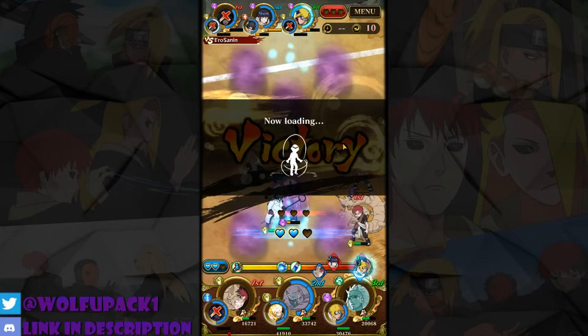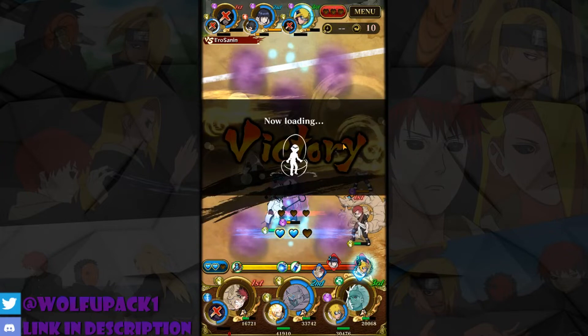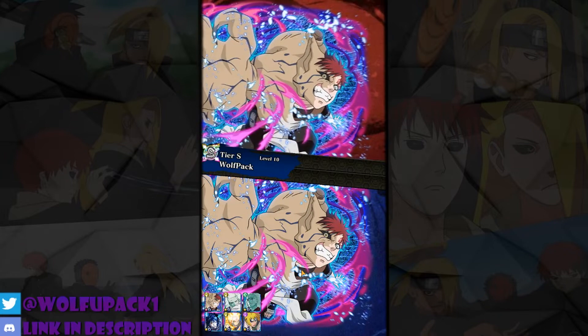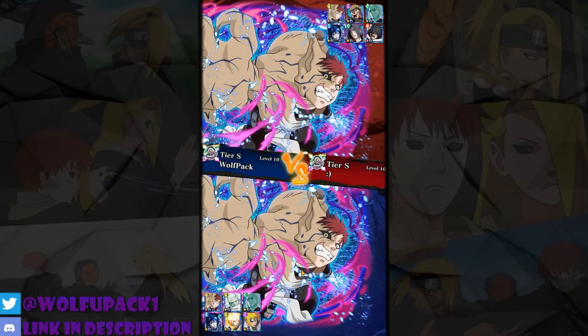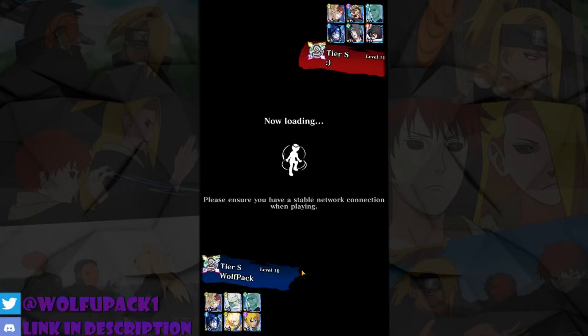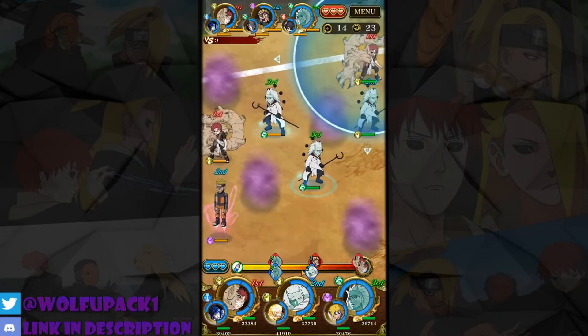That win felt really good. There are actually ways to improve this team but I just don't have the units for it. For example, Zabuza is really good for a body skill because he has 25% dodge, and the Minato is also pretty good because he has 25% dodge as a field skill. I hope I can pull some of them in the future to perfect this team and be extra cancer.